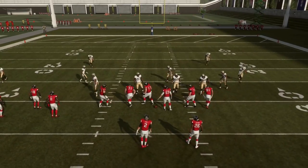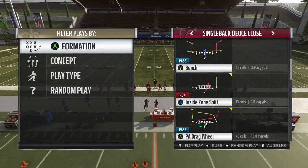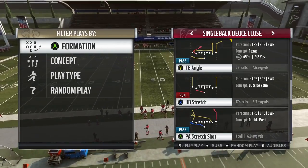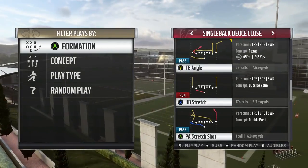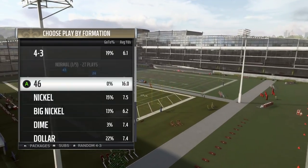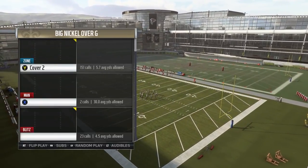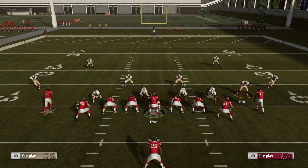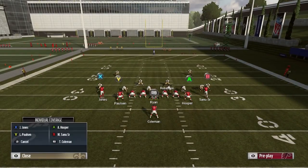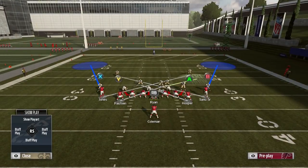Now to beat this, what you have to do is at least have some decent speed receivers — I'd say 90 speed or over. What I like to do — this is personal preference and it's in my ebook too — you have to run corner routes. I like the deuce close because it's under center. You can run up the middle with your quarterback if you want. They're going to double base align, cross man here, here, here, and here. Then they're just going to play deep outs and user this guy trying to get sheds.